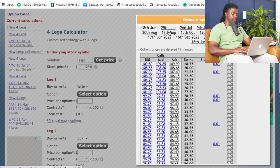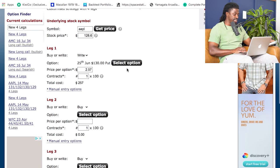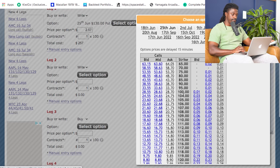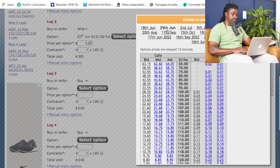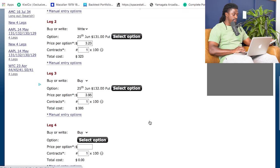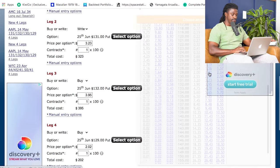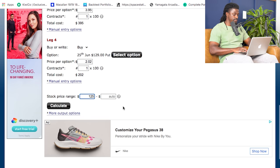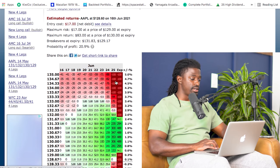We're going to write — meaning sell — one for $130 at $2.57 on June 25th. Then write another one at $131 for June 25th. Then we're going to buy two: one on June 25th at $132, and the other on June 25th at $129. Then we select a price range of $125 to $135 and click Calculate.